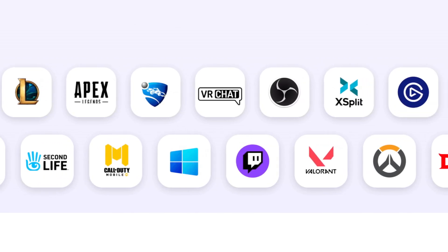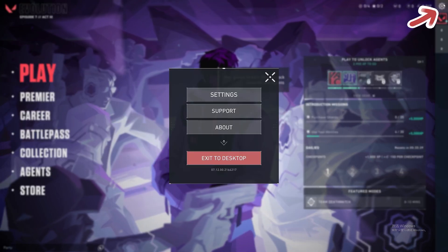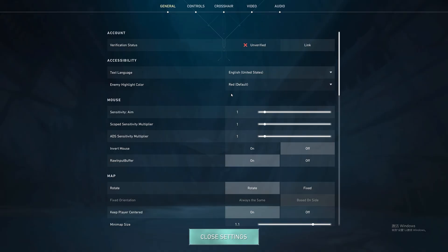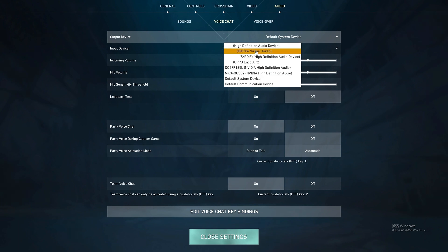Now let's see how to set it up in your game. Back to Valorant and reset the default setting to HitPaw Voice Changer. Here we also need to go to settings, find the audio page, go to voice chat, and select the HitPaw Virtual Audio from the drop-down menu for the output devices.